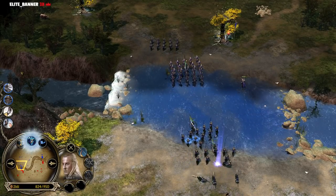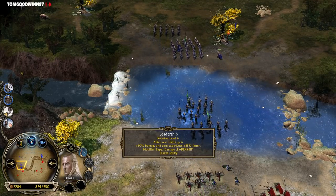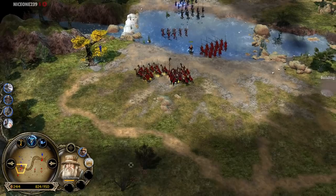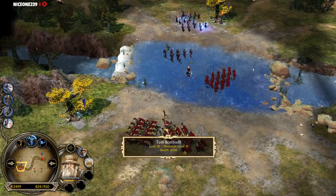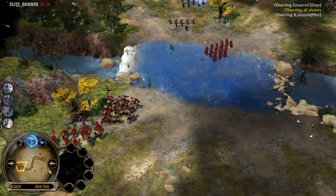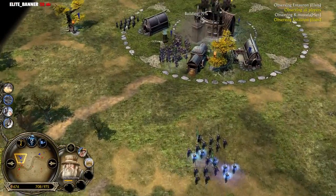Haldir is also on the field, and his leadership is similar to Boromir's — exactly the same, actually. Tom Bombadil was used once again. Rallying Call is being used, I think on this unit, from the Men of the West player. He's peeling back now to dodge Tom Bombadil. Arrow Volley was used this time from the Elven player to kill a lot of Rohirrim.